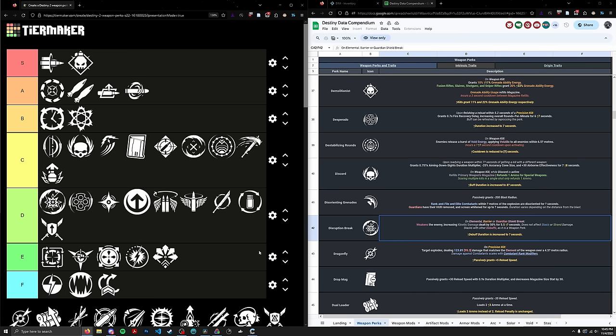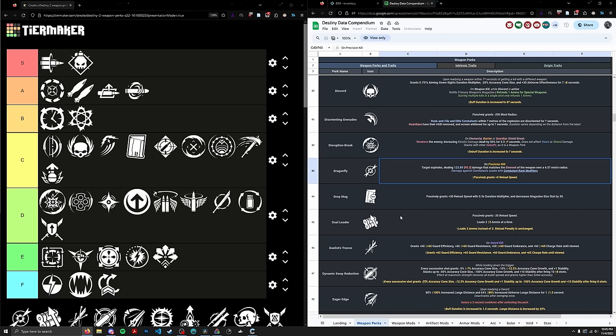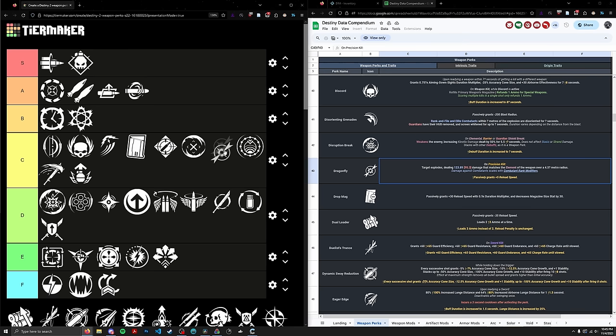Next up, Dragonfly. Reconstruction/Dragonfly on Commemoration back in the day was a bit of a slapper, I can't lie. Dragonfly is kind of overshadowed by some other perks like Firefly, etc. But it's not bad — it's definitely one of those perks like Chain Reaction where it increases the efficiency of your ammo. If you showed me a primary with Dragonfly, I wouldn't be too upset. I'm putting Dragonfly in the C tier — just a middling decent perk — placed underneath Adaptive Munitions.